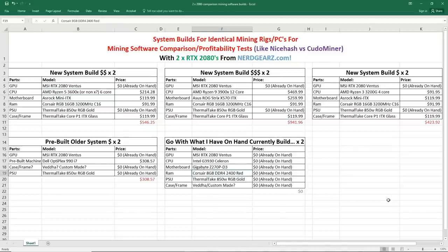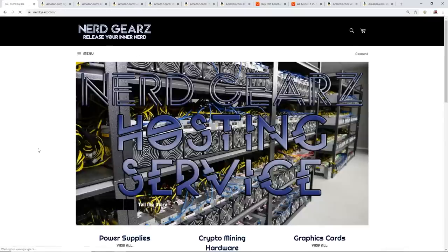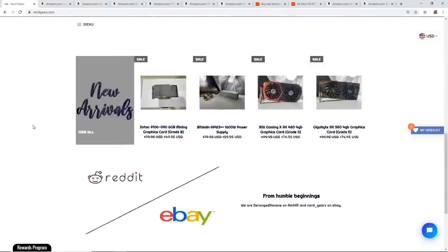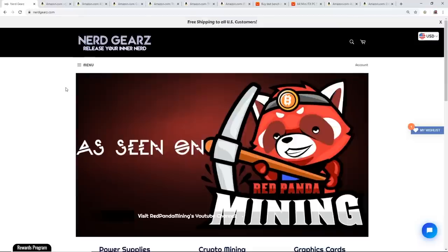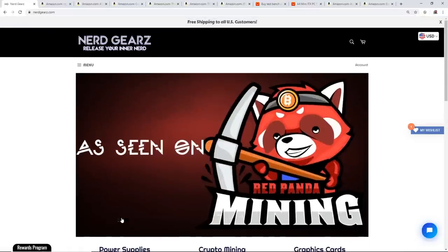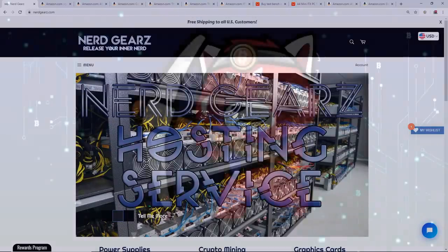That's it — nothing too crazy, except for the second build with the Ryzen 9 3900Xs. I don't think I'm going to go for that; it's way too expensive. Let me know what you guys think, and if you have any different parts, RAM configurations, or motherboard configurations, let me know down below. I appreciate you all for watching. Thank you again to NerdGears for sponsoring this video — these guys are awesome and have provided me with tons of free hardware. I'll see you guys in the next video. Have a good one, peace out!